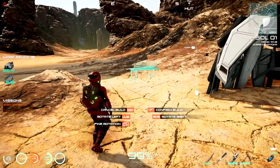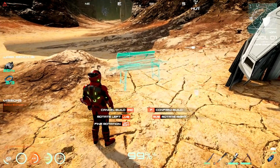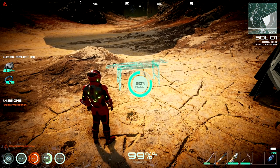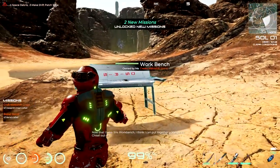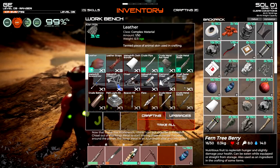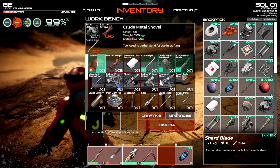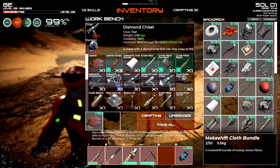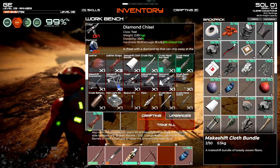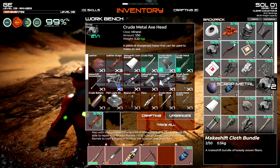We'll rotate this around and place it - that looks good right there. Now we can use this workbench to make all kinds of stuff. We can craft leather from the hide I took off the creature - I can make leather straps if we want. There's a crude pipe option - we're going to need those later to fashion other things. There's also a crude metal blade option here.